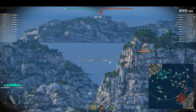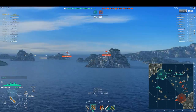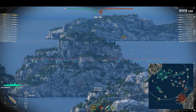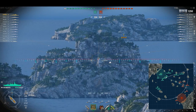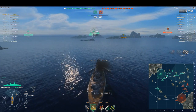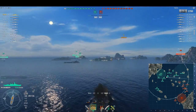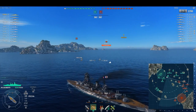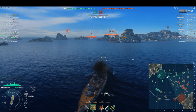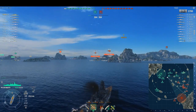Some tactics for Nagato: you do have a little more speed than Colorado, which lets you flex around the map a bit better — not drastically faster, but enough. You're about as fast as Warspite. Two overpens on a broadside cruiser. One other thing to keep in mind about Japanese battleship shells: during World War II the Japanese focused heavily on the concept of diving shells. Basically, their AP shells had a longer fuse on them.